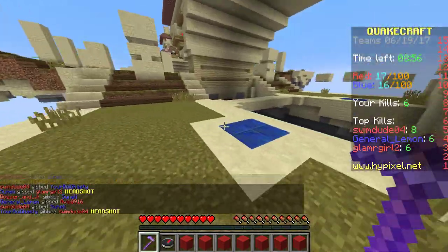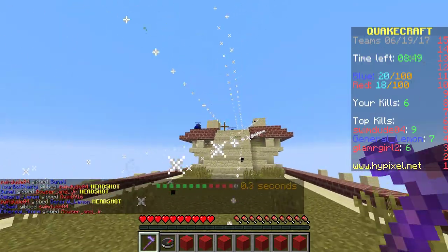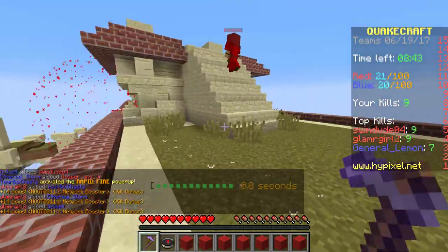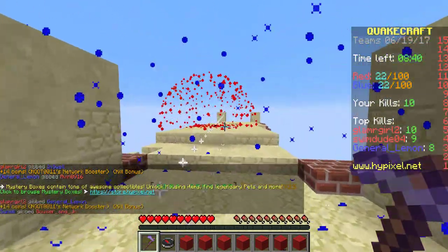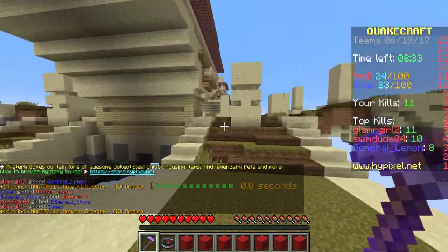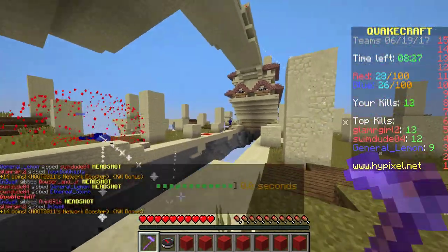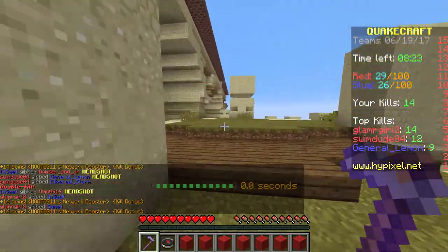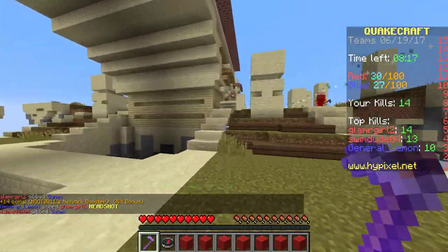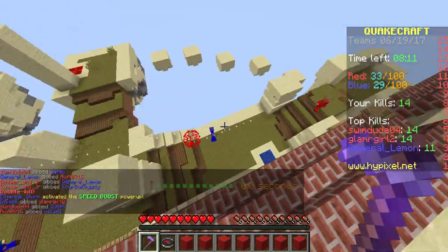Somebody's up on top, let's get them. They are spawn killing us right now. On this map, if you fall into the void it doesn't count as a death on the other team's score, so that's nice if you're in a sticky situation and you need to get away. Try not to let them onto your base because they'll bombard you and basically spawn kill you.